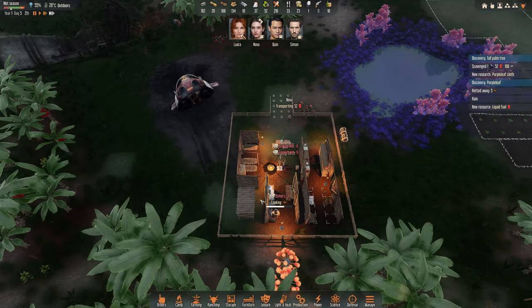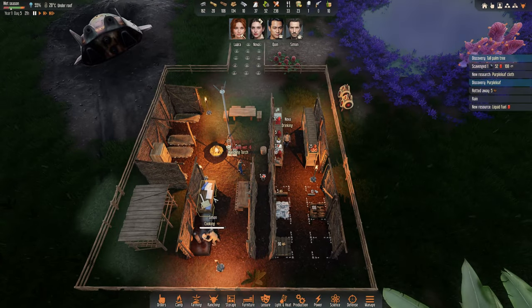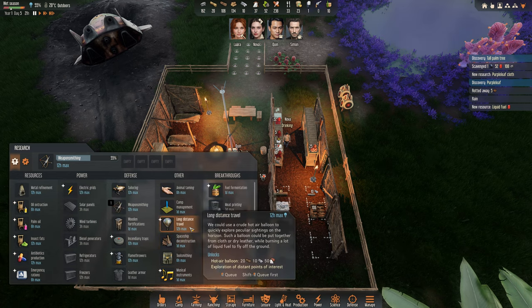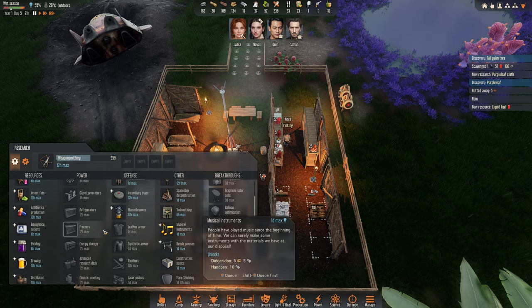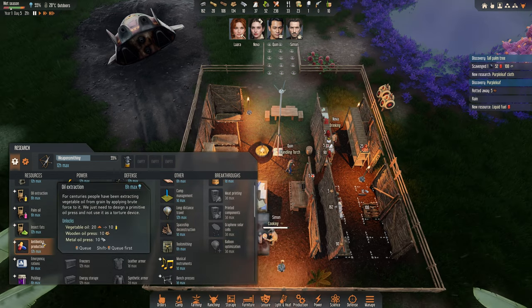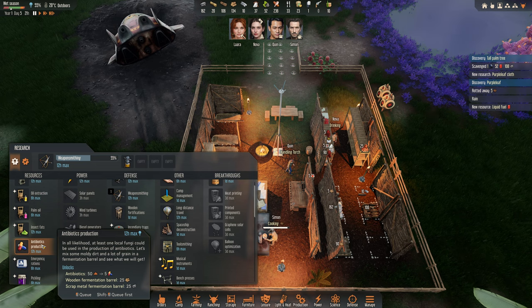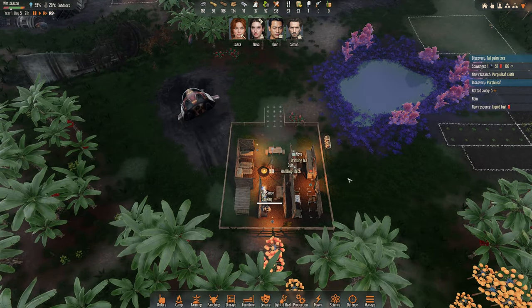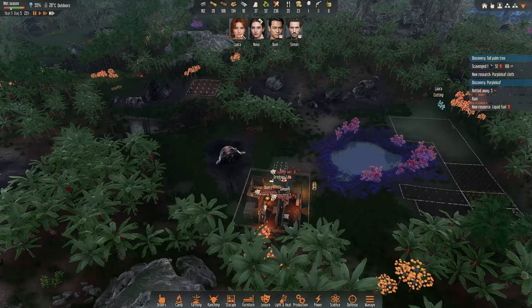Nice — liquid fuel, we got it! This is really good because with liquid fuel we can research long distance travel and flamethrowers. We'll do flamethrowers, that will help us. Fuel fermentation is also really good because we can convert meat into liquid fuel. So we'll do weapon smithing next.